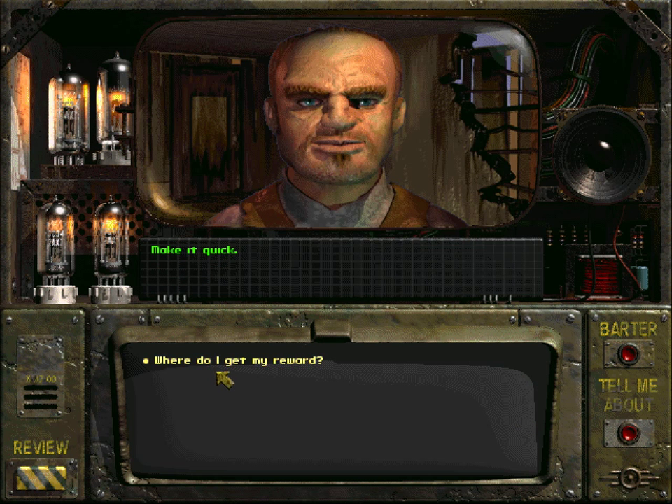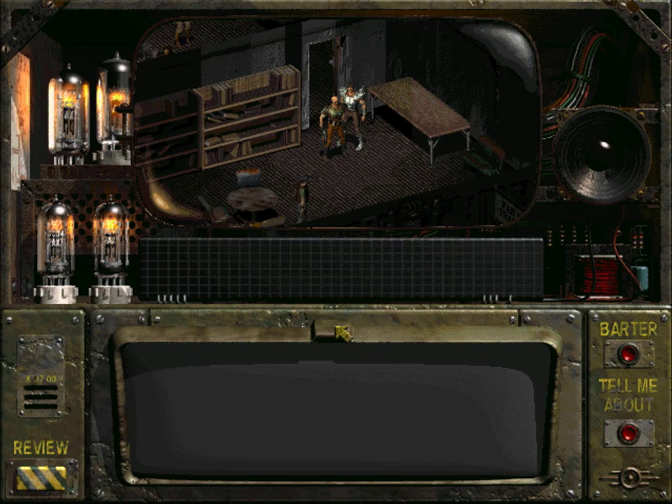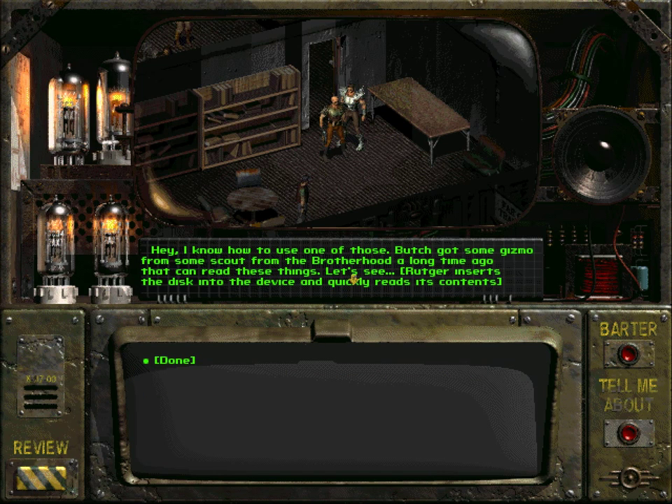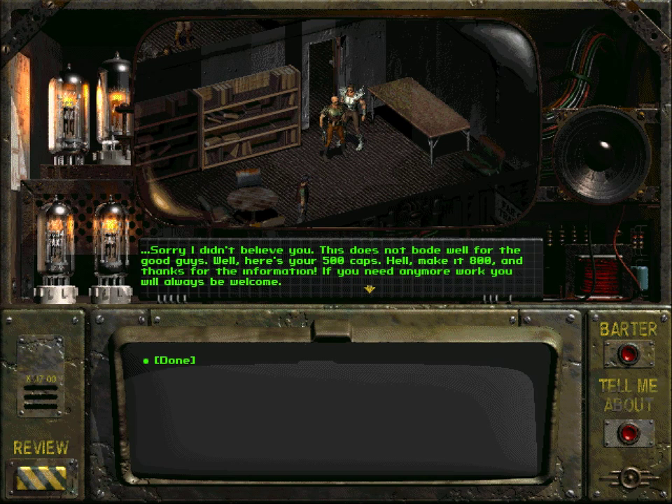He says: 'Make it quick. Go talk to Rutger, he can tell you more about that.' Then Rutger says: 'Mutants destroyed our caravans? That's almost as good as the one about the Deathclaw.' I tell him: 'I'm not joking — I found the Deathclaw and killed it, and I also found a holodisc on the body of one of those super mutant creatures.' He says he knows how to read one — Butch got a gizmo from a Brotherhood scout a long time ago. Rutger inserts the disc and reads it, then says: 'Sorry I didn't believe you. This does not bode well. Here's your 500 caps — hell, make it 800. Thanks for the information.' We got 1000 experience points and a level up!